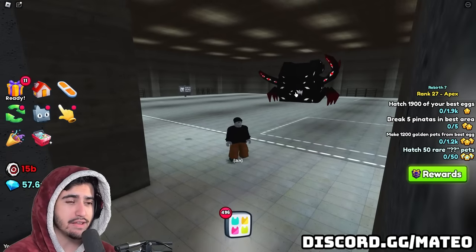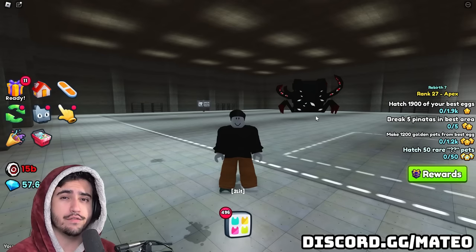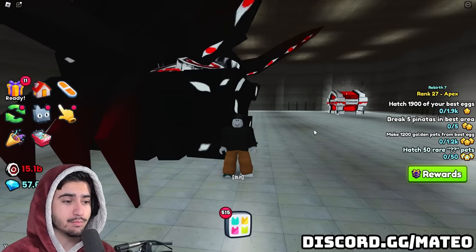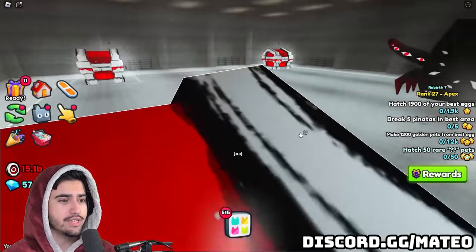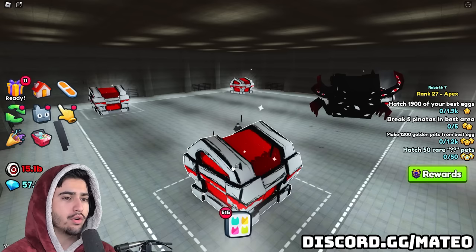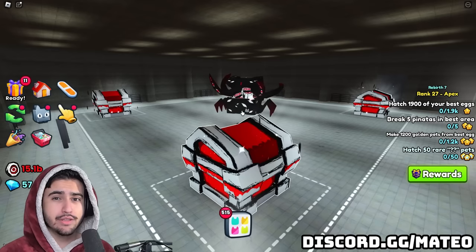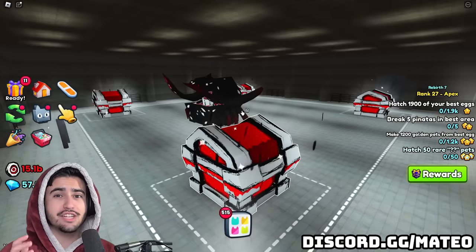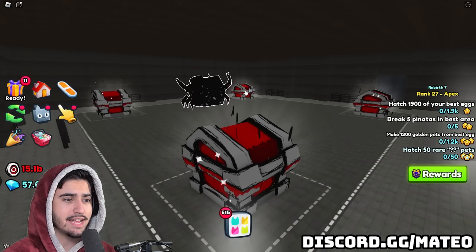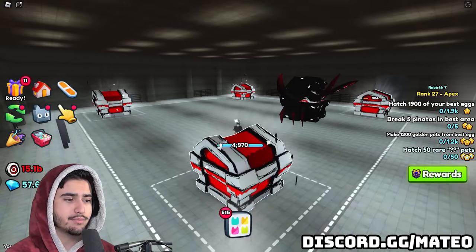A lot of people seem to think that you can't AFK grind the boss because of the chests that spawn around it. I'm going to show you a really quick way that you could farm this using Tiny Task, or if you have some sort of auto-clicker that lets you click in certain spots. To set up your AFK binds for this boss battle is super easy — all you're going to have to do is sit in one of these corners. Set your Tiny Task to basically click each of these four corners constantly, and your pets are going to take care of the rest and actually kill the boss for you.